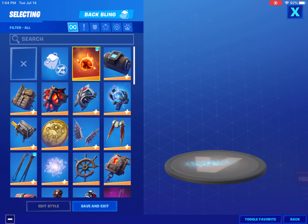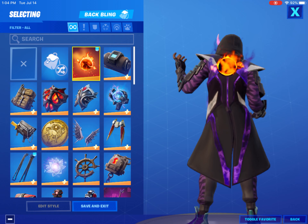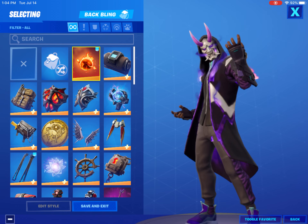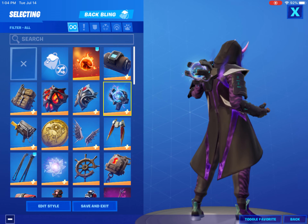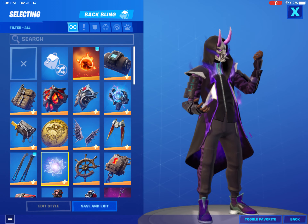Starting off with backblings, the Fire Starter doesn't look bad — it actually looks really good with the animation. I wouldn't say it matches in terms of color, but it's definitely a cool backbling to wear. The Fusion Orb looks really good. The colors kind of match, it has that slow animation the skin has, and it matches the skin design because it's kind of like a rift, so it looks pretty cool.